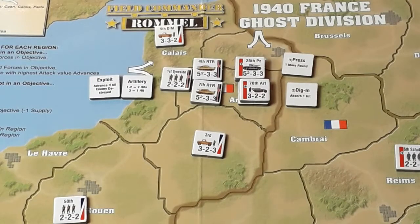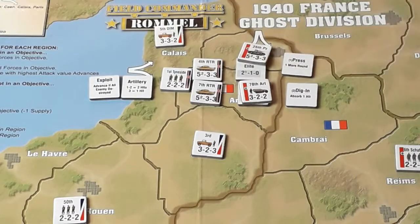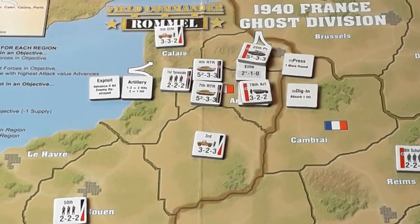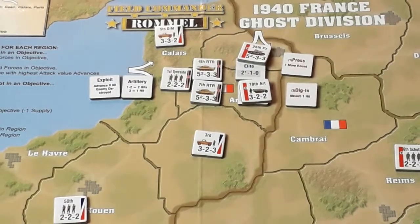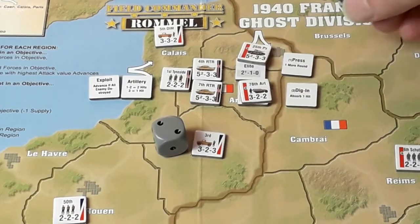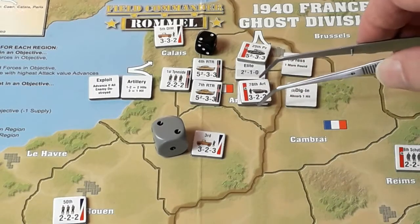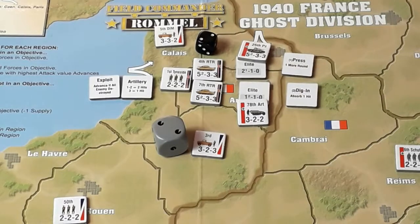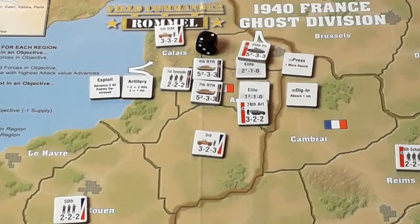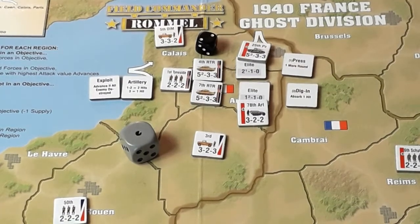We'll go first. For the 25th Panzers — seven attack value, so we're going to hit anyway — and a three superscript. It's a two, right, we're off. We've got three forces to get rid of. I'm not sure if we're going to be able to do that. For the 78th Artillery — four and a superscript of two. That's four hits! We might be in with a chance.